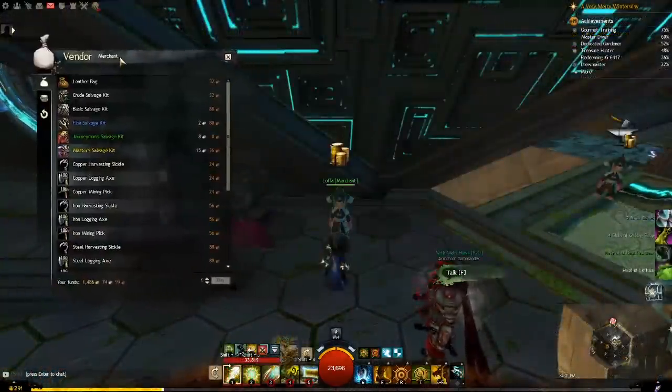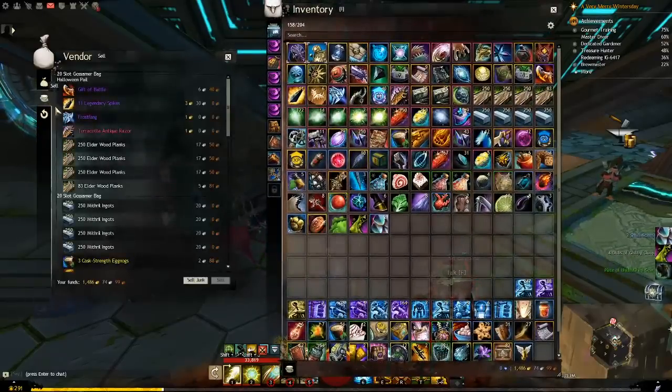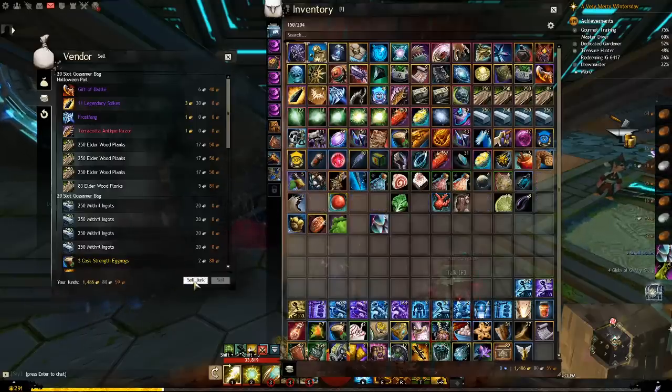The Sell All Junk button. When you are at a merchant on the Sell screen, you can click Sell All Junk to get rid of all the items in your inventory that have no value besides vendor coin. These typically are gray-colored in text.